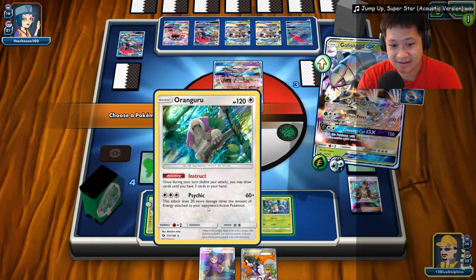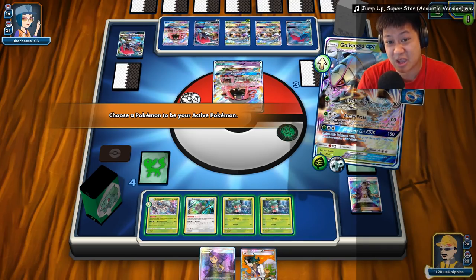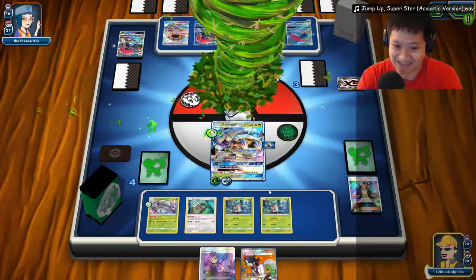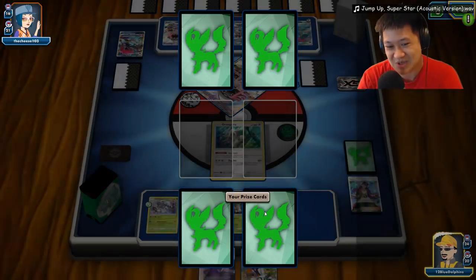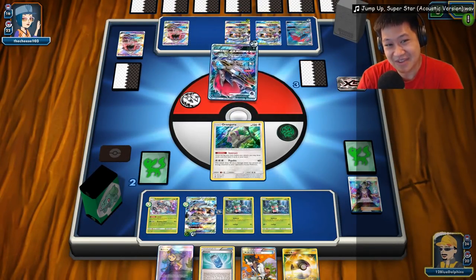I thought about preserving that Golisopod because the opponent had a lot of damage, but time-wise and with the amount of cards in my hand — the N there didn't help. Okay, so that's that. Welcome to another Golisopod match — this time with the regular Golisopod against Greninja. If I do weakness damage to Greninja it should be a big advantage. There are those Greninja BREAKs — not a good matchup for him. He's not hiding any Greninja that I can see.